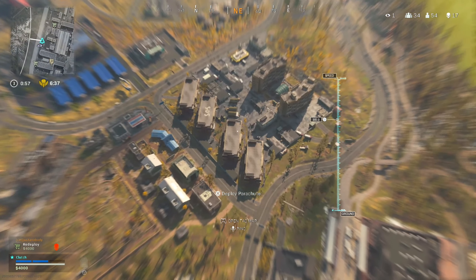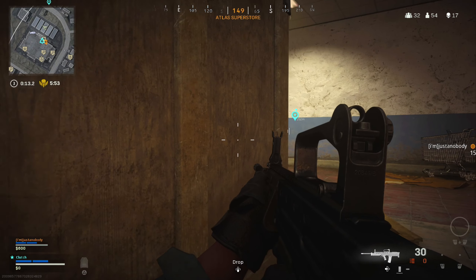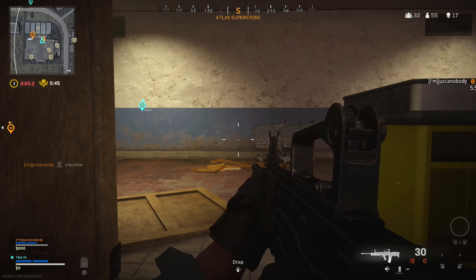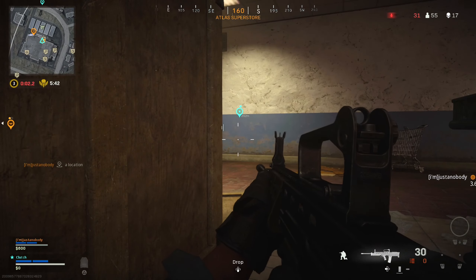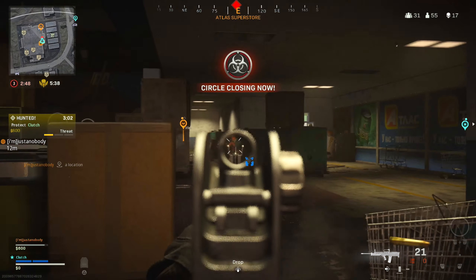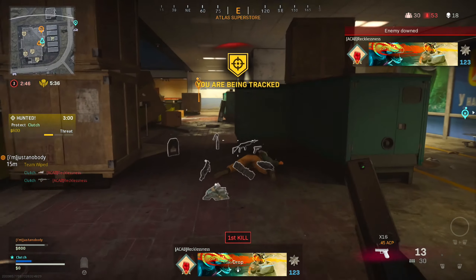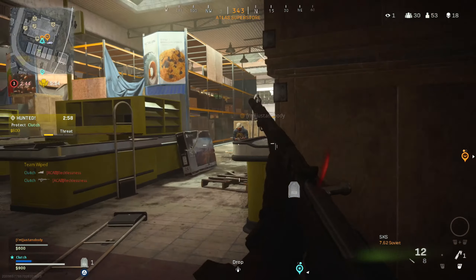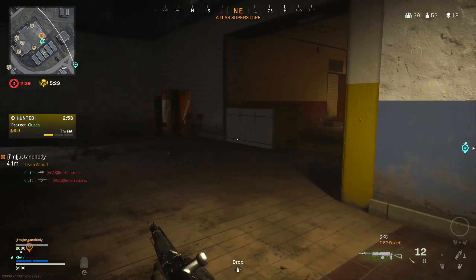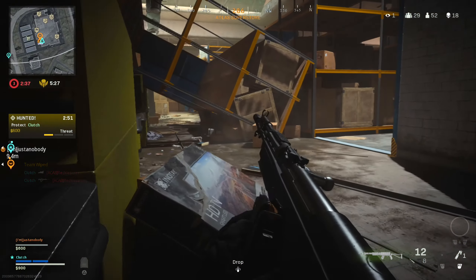Where did we die? Over here. I see him, front I think. I got him — I'm just gonna not move. Hit him one time right in front of me. Got him — he was doing a secure thing. We're gonna check if those guys' stuff is still here.